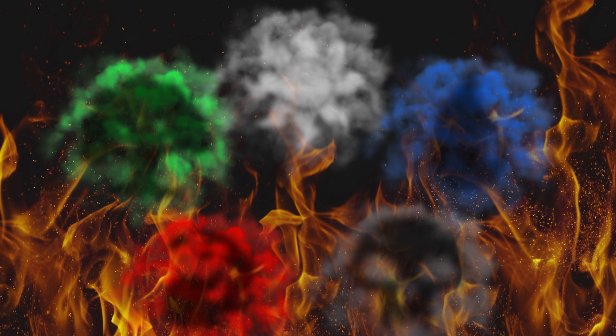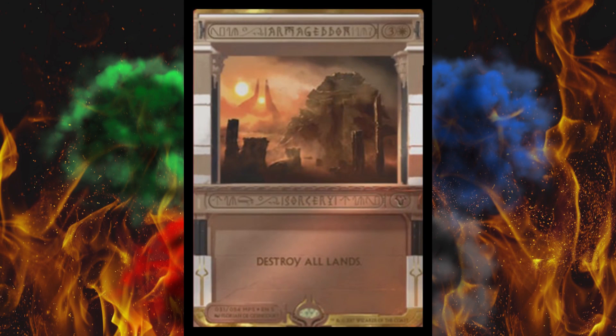First off, we've got Armageddon, which actually was in From the Vault Annihilation. It looked amazing — it's the only FTV card I own, by the way. I traded for it. Just straight up destroy all lands. Since that card's unreadable in the Egyptian script, it's three generic and one white, a four-cost sorcery. The regular's about three bucks, the From the Vault is like six bucks. I doubt it'll be above $15 — I just don't think people play this a lot, it's so narrow.